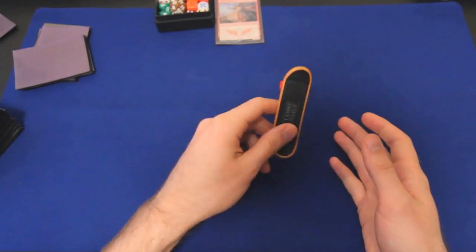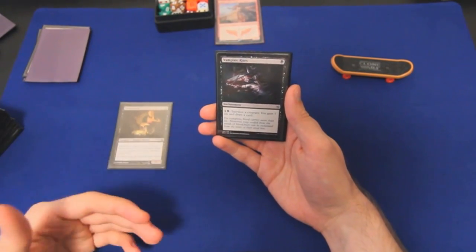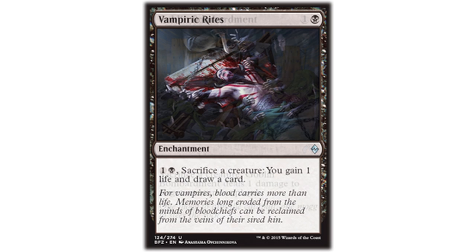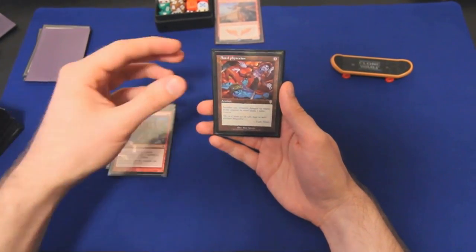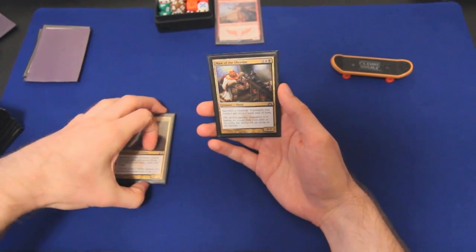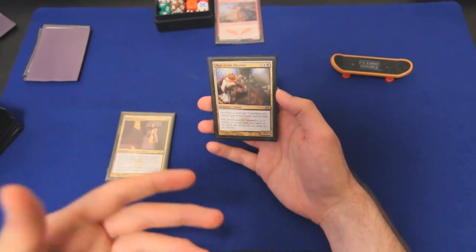That primary win condition is obviously a lot easier when we have a sac outlet. We have Viscera Seer — free sac outlet that lets us scry one. Vampiric Rites is not free (activation cost of two) so it doesn't work for the Karmic Guide-Revelark combo, but it's excellent value — lets us set up reanimation with Alicia, draws us a card, and gains a life. Goblin Bombardment is a free sac outlet and with Karmic Guide-Revelark, we don't even need another finisher — it deals one damage to any target. Phyrexian Altar: sac a creature, add one mana of any color. Cartel Aristocrat is a free sac outlet that gains protection from a color of your choice — it's a sac outlet we can recur with Alicia. And Maw of the Obzedat, another free sac outlet that also serves as an alternate win condition — sac a creature and all creatures I control get +1/+1, so if we've flooded the board with Ponyback Brigade, sac enough to make the rest of them huge.